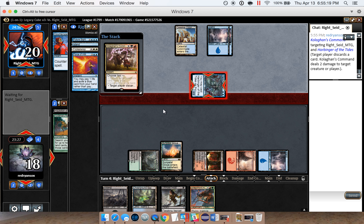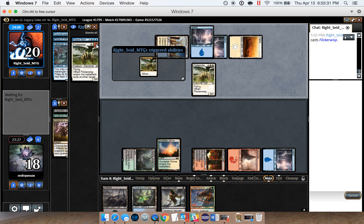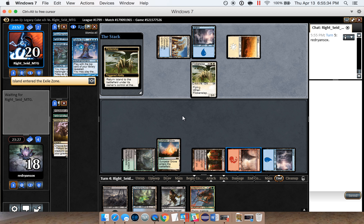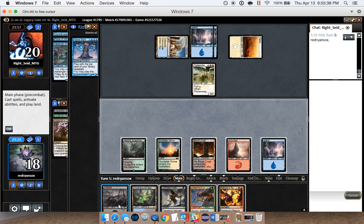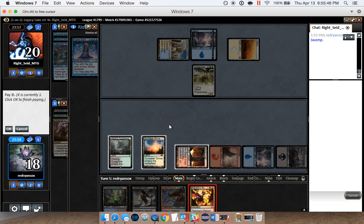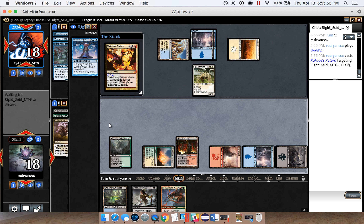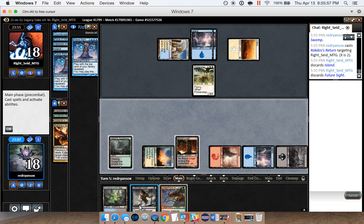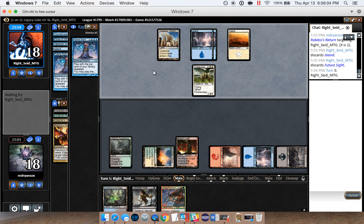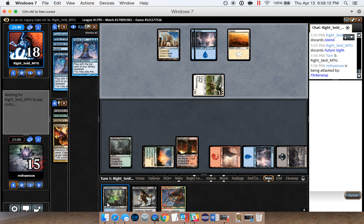I think we should just cast Coalition Command here. I'm guessing they're not going to force, but I could see it happening. They let it resolve and discarded Force — interesting. The island wasn't there and Flickerwisp is gone. Great draw — it's exactly what we wanted, especially because they discarded Force of Will. We only have to do it for two and we can leave up Ultimate Price, playing around something like Miscalc.